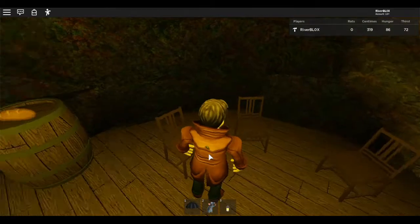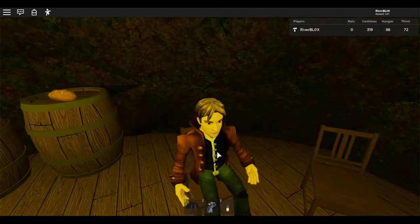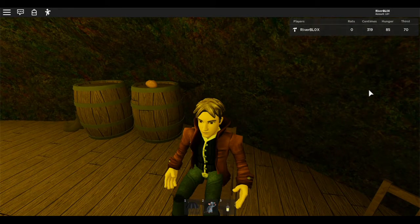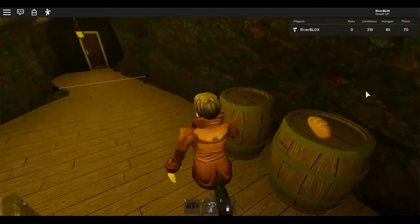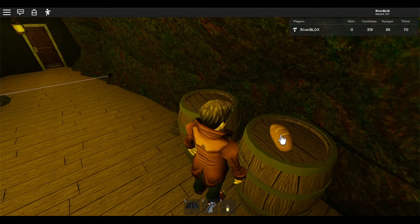Just walk up — clicking nothing will happen, you just had to walk up. You can sit down if you want and make this your own special secret hideaway. A nice me has placed some bread here for you to eat — click, yum yum!